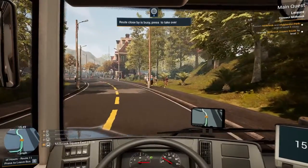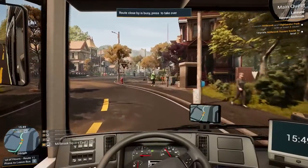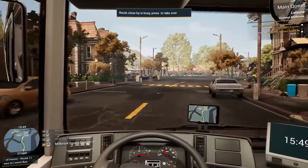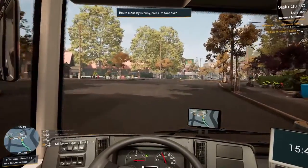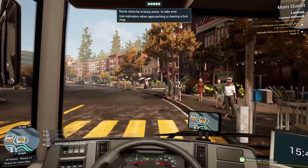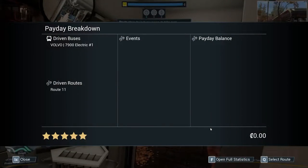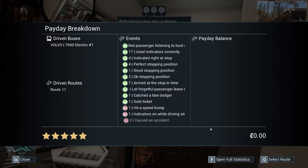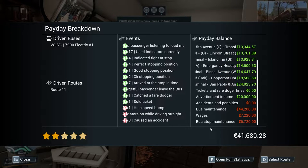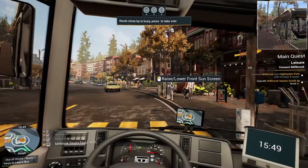Let's get the speed limiter on — I thought I had it on but looks like I didn't. So as I said, I'm just going to do this route twice and then hopefully we'll have enough levels on the bus stop to get it to level three. We've now got another payday — hit a speed bump, indicator on while driving straight, three caused incidents. Under 95,000 euros, which is cool.